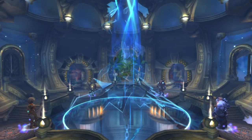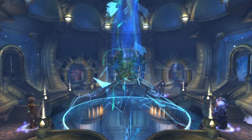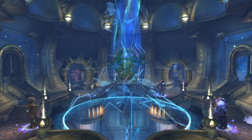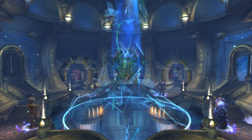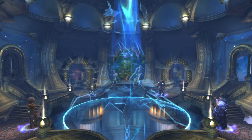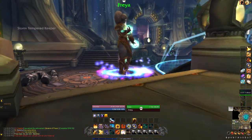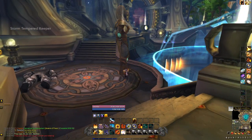Make your way to Yogg-Saron and ensure that at least one keeper is not active for that fight. In the middle of the arcway above Yogg, you'll see Freya, Mimiron, Thorim, and Hodir after defeating them. If you talk to them, they help you out throughout the Yogg fight. You'll need to make sure at least one of these keepers is not spoken to. In retail, you can just ignore all of them and kill the boss without any of their help.